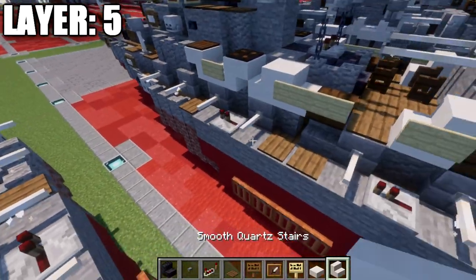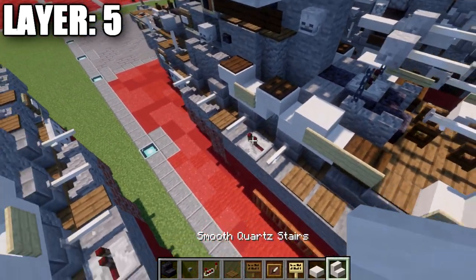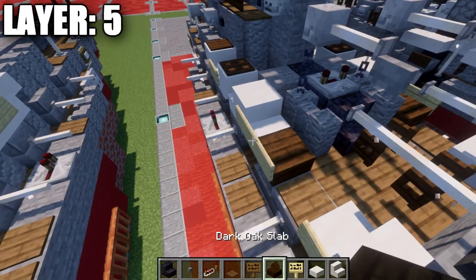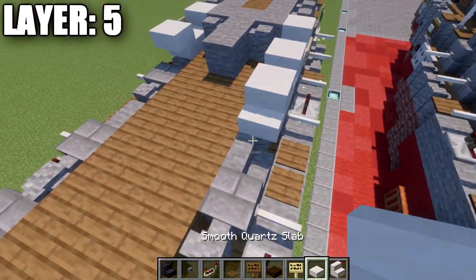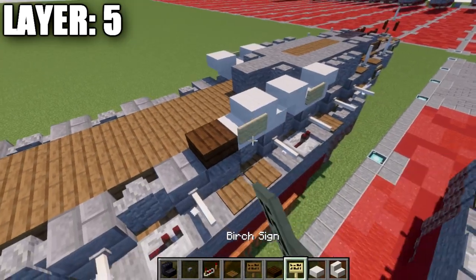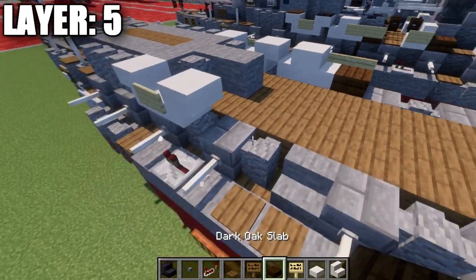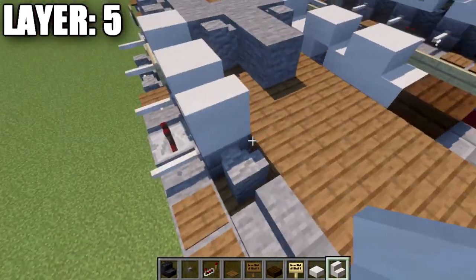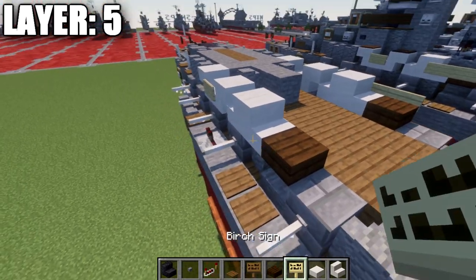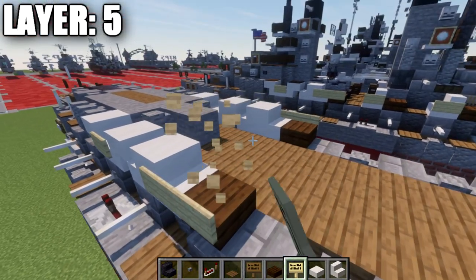After that, grab our quartz stairs and some dark oak wood slabs. Place down a quartz stair, a stair right behind it, and a dark oak wood slab. After that, place down a birch wood sign on the side of the second stair and the slab. Do the same thing on the other side.